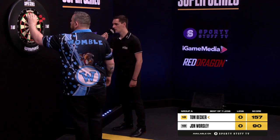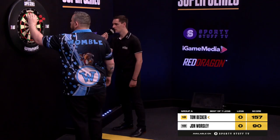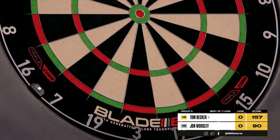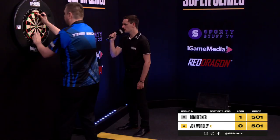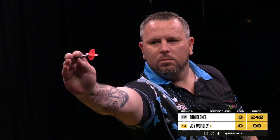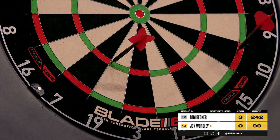Next up, Tom Becker up against John Worsley — the big walk-on with all the excitement. But Tom is finding his game. Game shot on the first leg — he finds the biggest finish we've seen so far: the 157. Game shot on the fourth leg — the casual double 10, double 11 split.